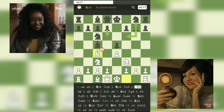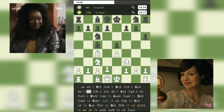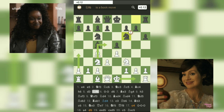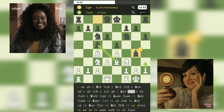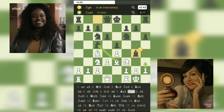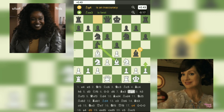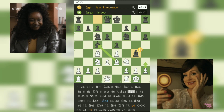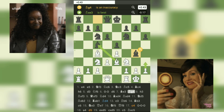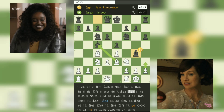Continuing the game: 4. Bc4 h6 5. d3 Nf6 6. O-O d6 7. b3 Bg4. Here, Black makes another slightly questionable move. Bg4 seems like a good idea to pin the knight on f3 and potentially create weaknesses in White's pawn structure. However, capturing on e3 with BxE3 would have been a stronger move, as it would have doubled White's pawns and given Black more control over the center.